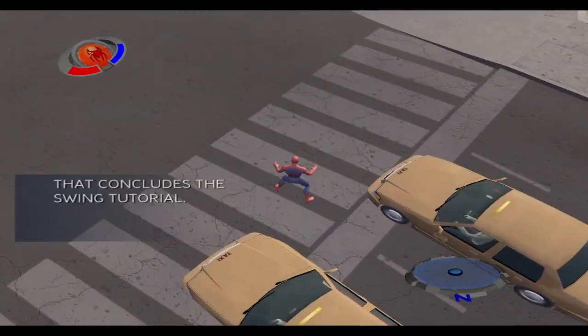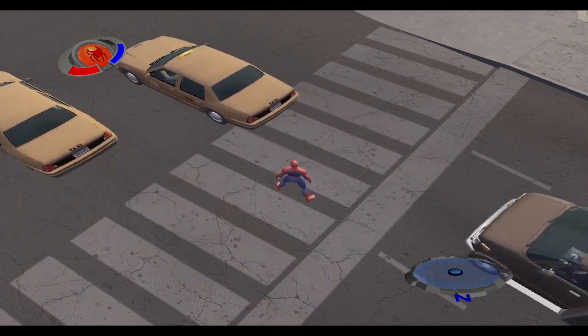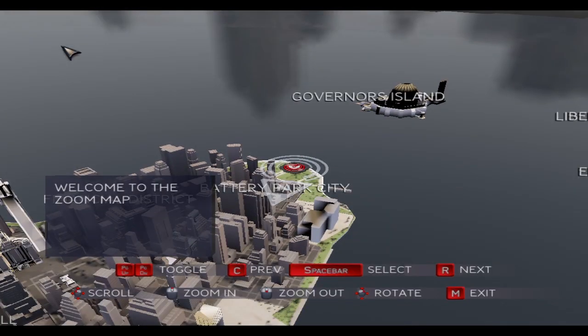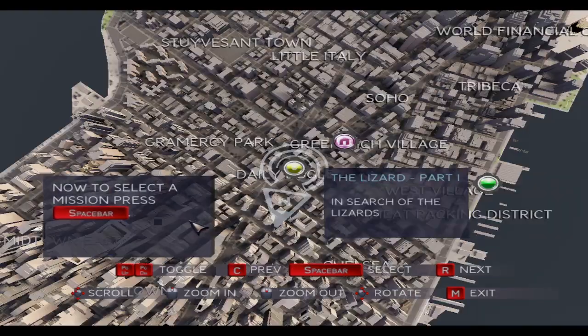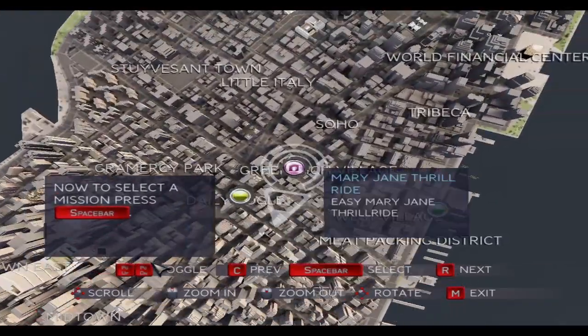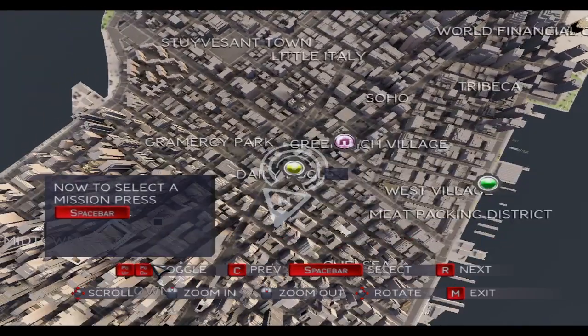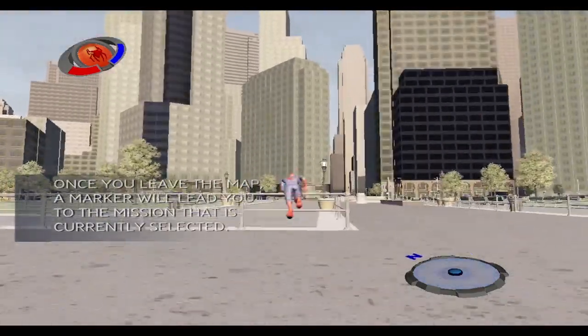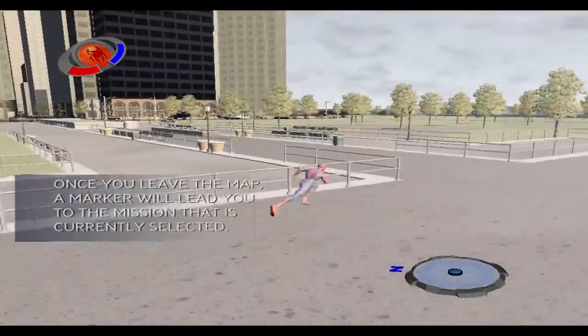If you want to go faster down the street, try boosting near the bottom of your swing arc — this will propel you forward. If you want to gain a little bit of height, try boosting near the end of your swing arc. Swinging is hard, I know — I've done it myself — but it just takes some practice and then you'll be swinging like a pro. Keep at it, and watch out for buildings. There are lots of little markers throughout the city that represent missions. Once you've found a mission you'd like to try, you can push this button to mark it, and an indicator will show you how to find that marker. That's the zoom map — it's a handy feature. If you're not sure what to do next, look up your options. Now get out into that city and do your thing.